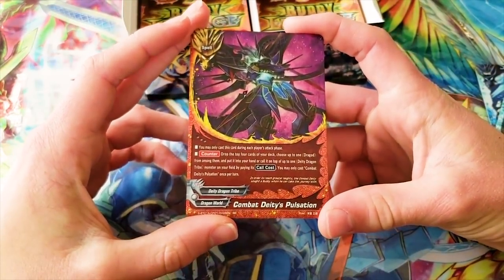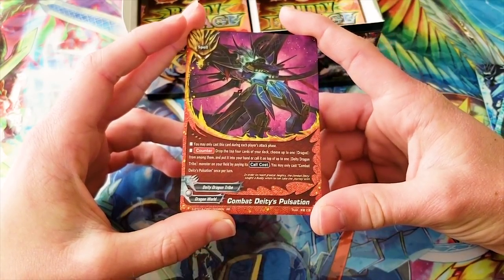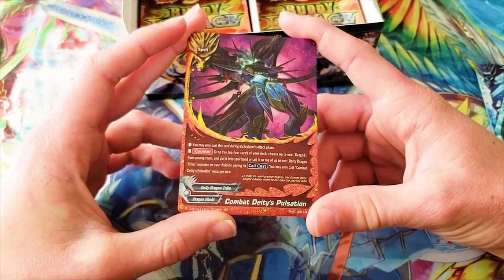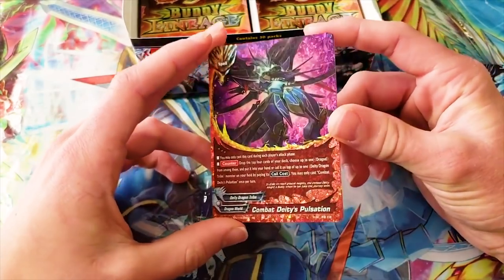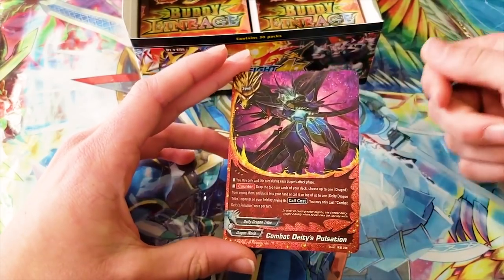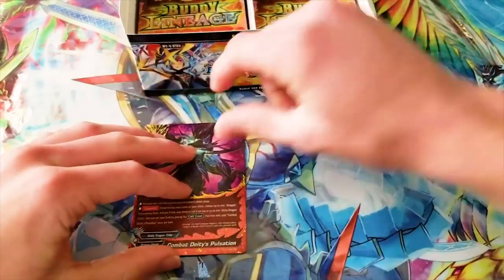You may only cast this card during each player's attack phase. Counter — drop the top four cards of your deck, choose up to one Dragod from among them, put it into your hand, or call it on top of up to one Deity Dragon Tribe monster on your field. It doesn't trigger Gevo, but it's another way to extend your offense. I'm not running it — I don't think it's that great — but it's kind of cool.